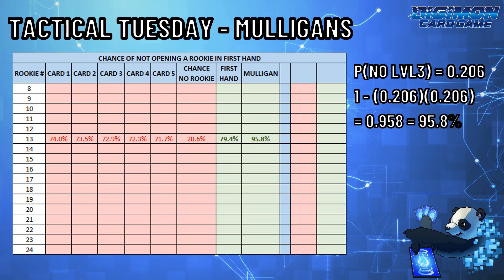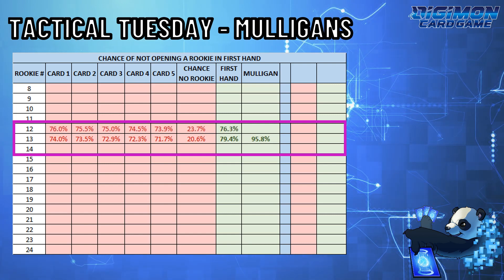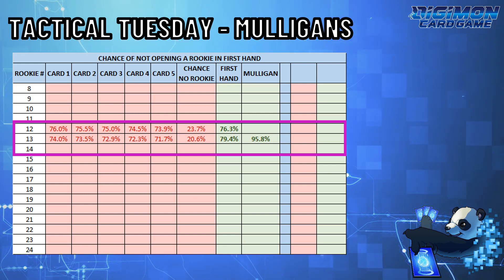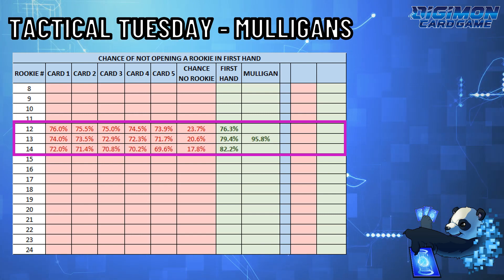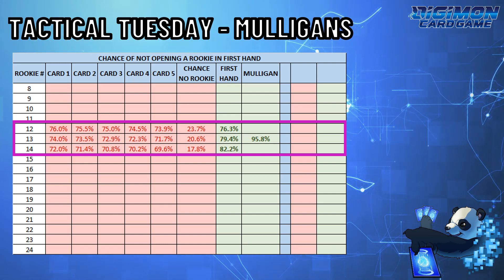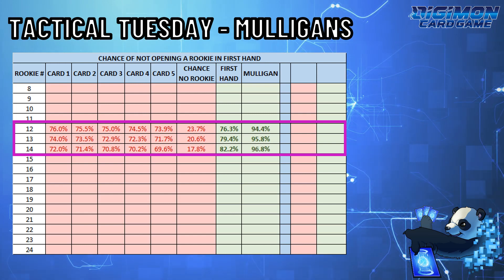Players love hovering in the 12 to 14 rookie range. Based on the numbers, 12-rookie decks have a 76.3% chance of showing at least one rookie in your opening hand, 13-rookie decks have 79.4%, and 14 rookies have an 82.2% chance. All of these numbers are based on your first hand, but when you mulligan, you increase your chances to 94.4%, 95.8%, and 96.8% respectively.